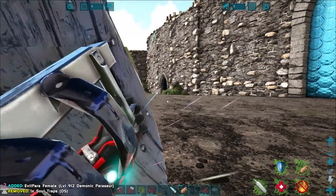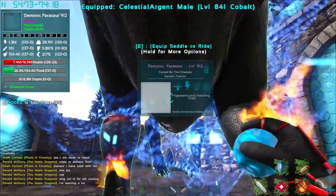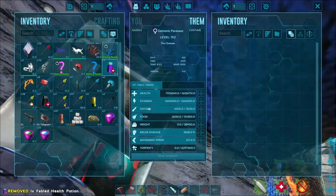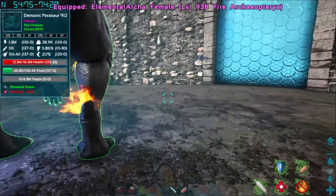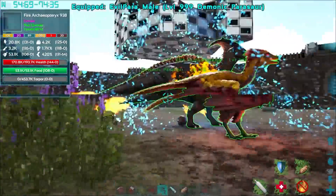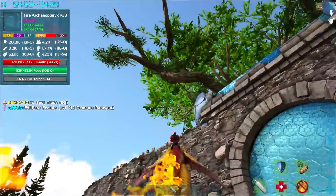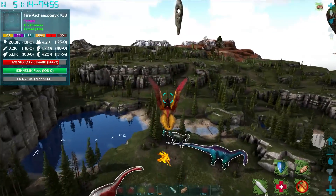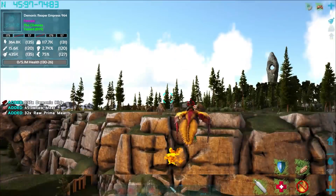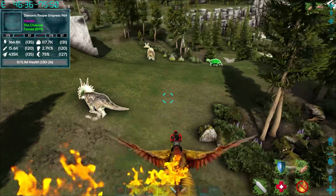I don't want to sacrifice her that easily. How many potions have I got? I got enough - let's do that to her, that'll give her some health. Archer female - we can throw that out, boom! We'll just fly over to where we're gonna fight it. Let's go. I forgot about the corpse of my Reaper Empress. I'm a terrible person.